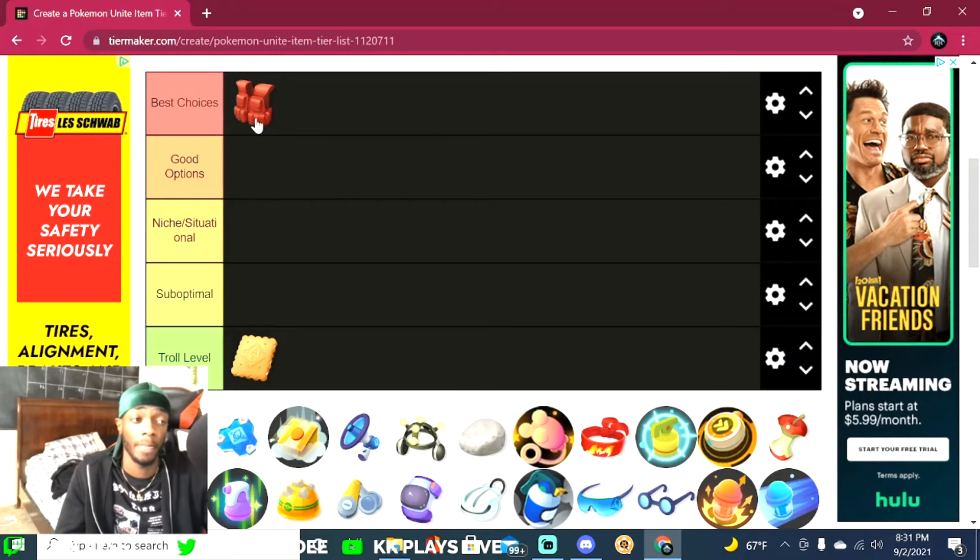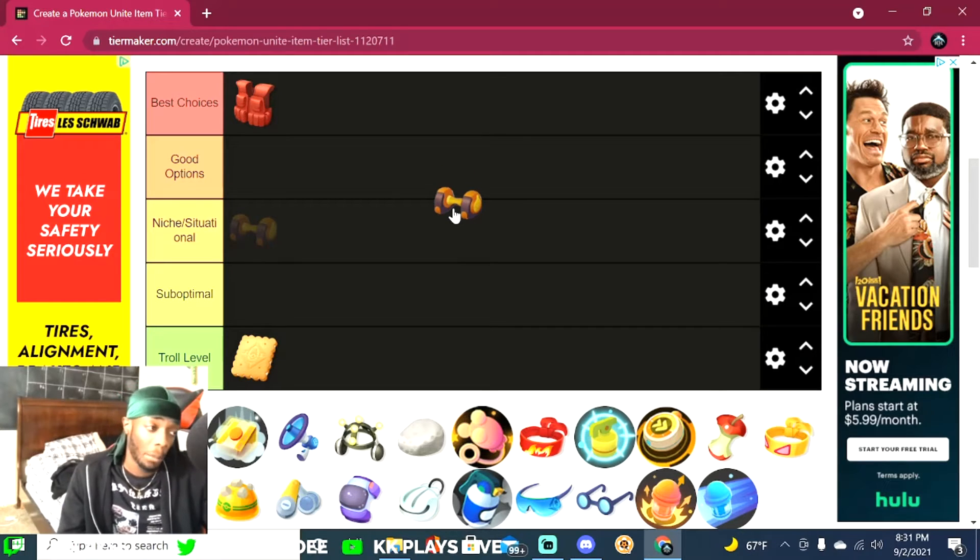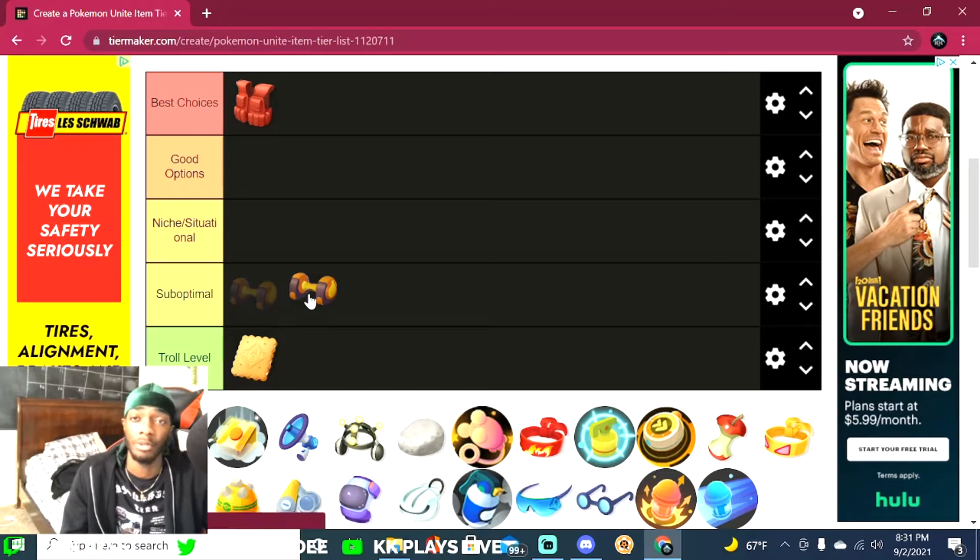The Attack Weight is really good if you want to stack some damage, and the damage is noticeable. It's situational depending on whether you want to go full damage, but I would say it's suboptimal overall because damage isn't really the biggest factor you should be focusing on in this game.